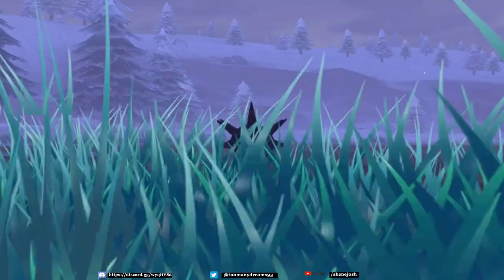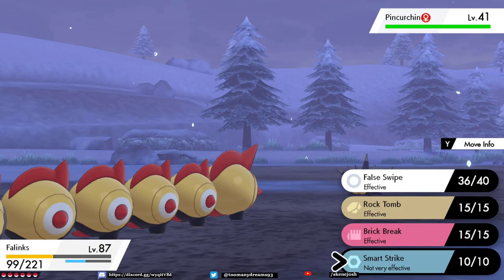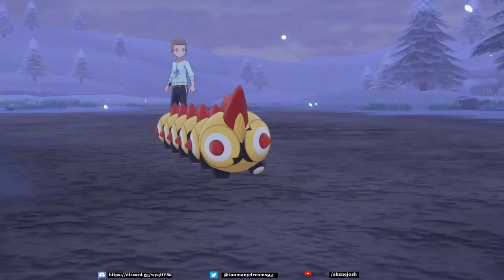And here is our Pinchurchin. I love how he spikes a little glow. He's actually got some really nice stats - especially his attack stat, which actually sits up quite high at 101. Nonetheless, he is something new and cool, and it's always fun to have something new and cool.